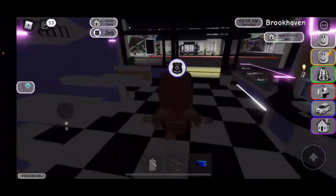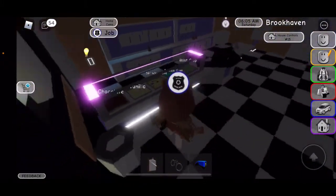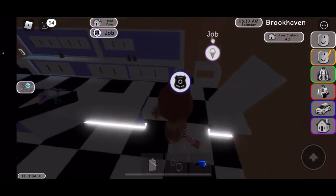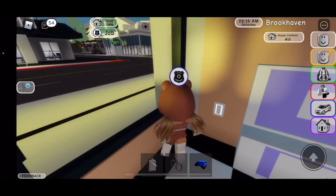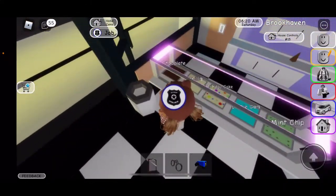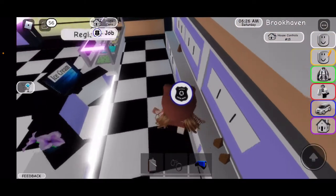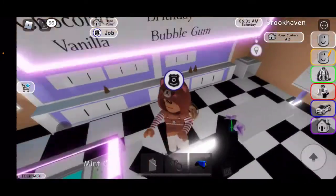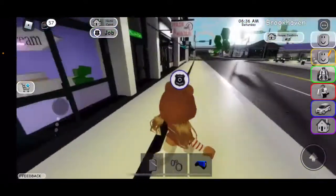Let's go over here to the front — this is the ice cream place. You have some different options and some scenery, and you can work here too. Let me turn on these lights. The lights are on. Let's get like chocolate — where are the cones? Let's get a cone. I could work here at the register, but no — either way you can get yourself ice cream.